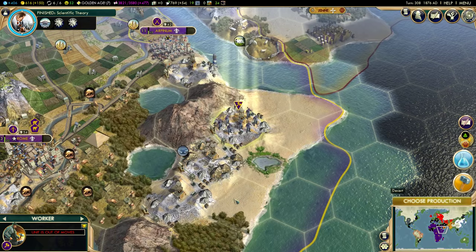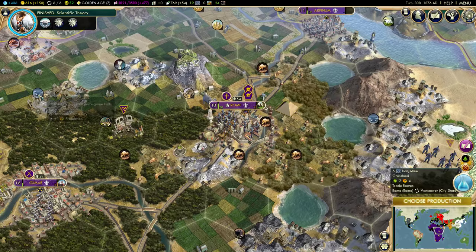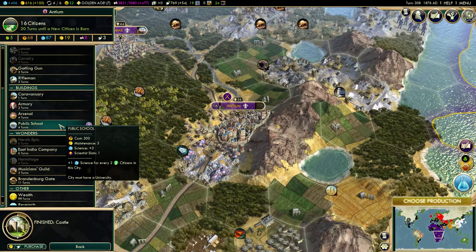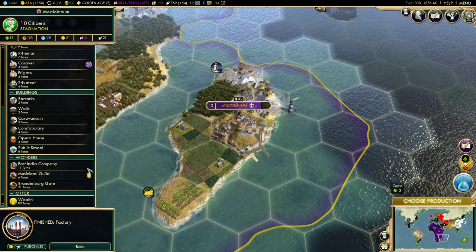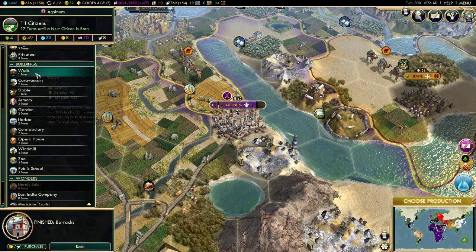In Rome, let's build a castle. Public school in Antium — definitely. That's plus one science for every two citizens in this city, plus a base of three science. So that's definitely something you want to have. We're starting to get some pretty cool buildings now that we're getting higher up in the production chains.